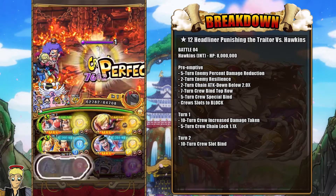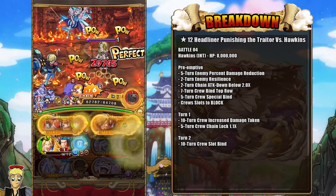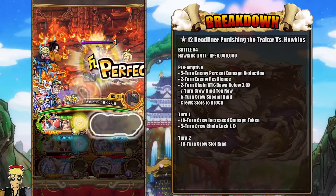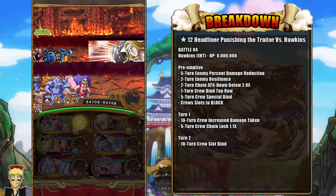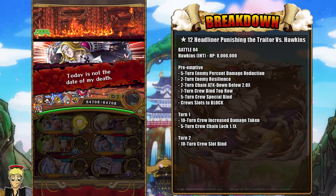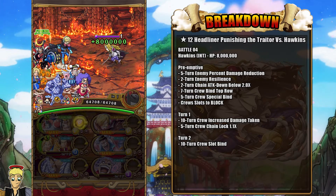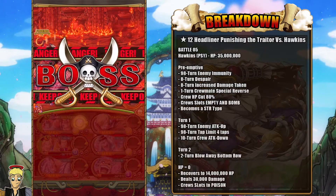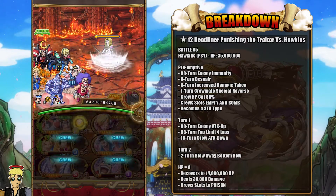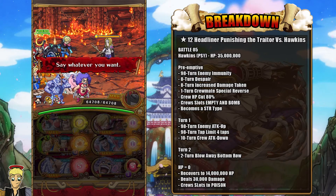Ivankov is going to get rid of the percent damage reduction as well as your resilience. And Ace and Sabo — as long as you're on the Quick variation, which is important for the final stage — gets rid of basically everything else. You'll have more than enough damage going into the next fight. Just make sure that you are going into the next fight with the Psy Frankie as your captain.